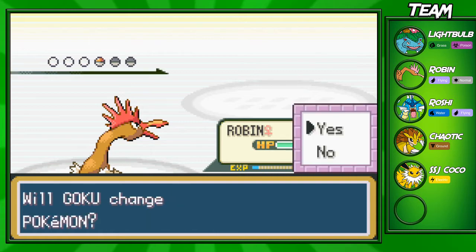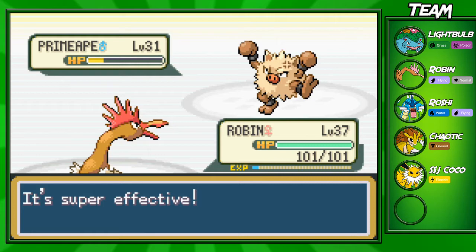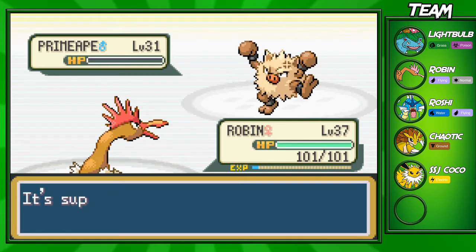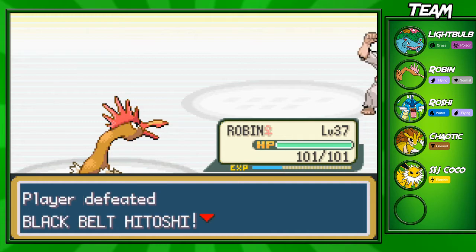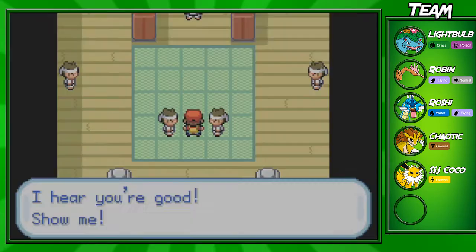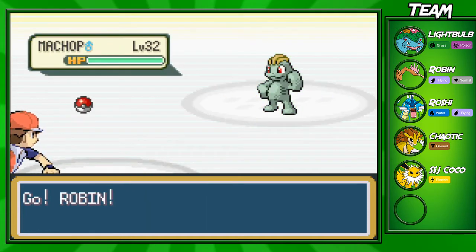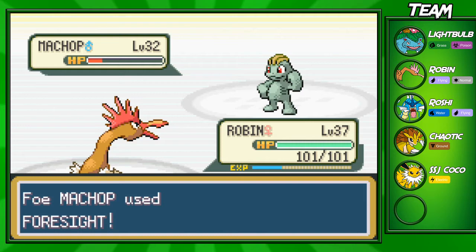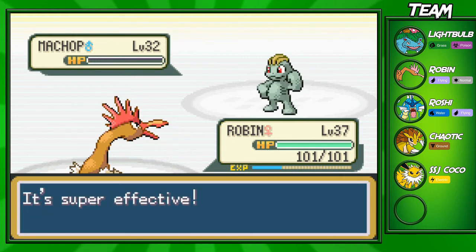Primeape is outclassed by the fighting types you can get as rewards from this dojo. Coming into the second battle, this is the trainer with Machoke and Machop — they're both going to be level 32, so not too hard at all. Machop is pretty easy to take out with Peck — oh wow, he actually tanked that! It's super effective and we're five levels higher than this Pokemon.